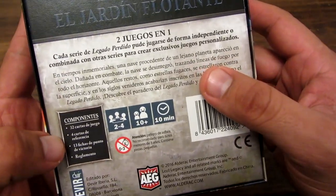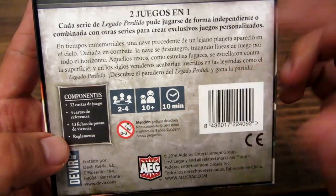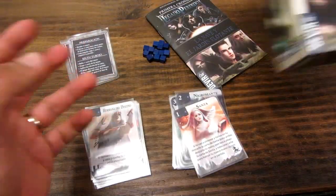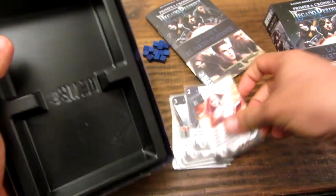En los componentes: 32 cartas de juego, 4 cartas de referencia, las 13 fichas de punto y el reglamento. De 2 a 4 jugadores, a partir de 10 años y 10 minutos de duración. Una partida dura 10 minutos y hasta menos. La caja viene con un inserto y eso es buenísimo porque el inserto entra con las cartas enfundadas, lo cual ya es un golazo.